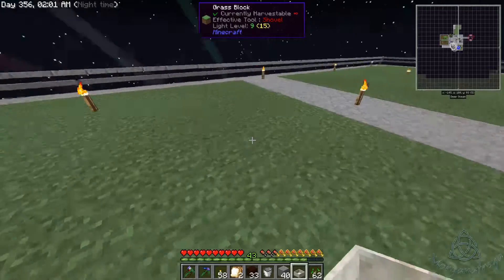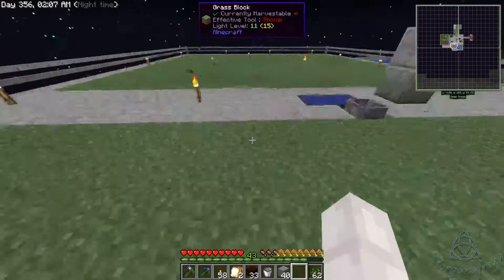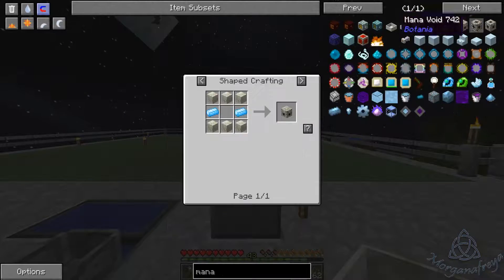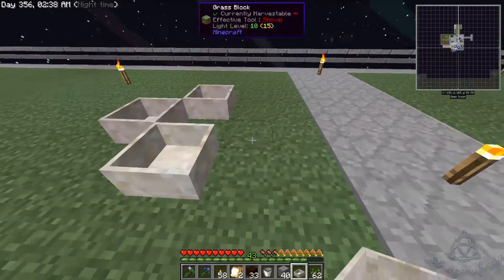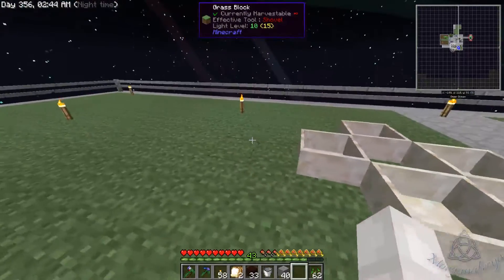Now I know we can't make what I want to make because I think we need a mana diamond — oh wait, we just need mana steel. Do we have that? We do not have mana steel, okay. So we just need to get enough together to make that. Alright, but we are all set up — the mana distributor will go there.